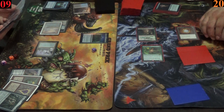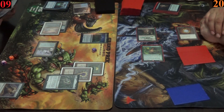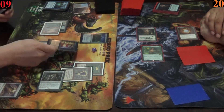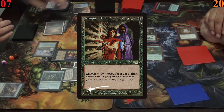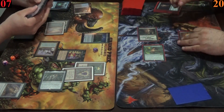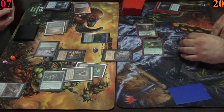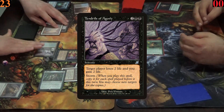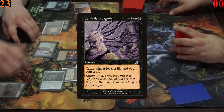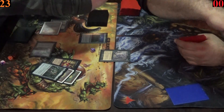He once again recasts his Moxes, and after that casts Vampiric Tutor, paying two life to tutor a card to the top of his deck — which, thanks to his Citadel, he can use right away. With a storm count of 14 so far, he reveals the card he'll place on top is Tendrils of Agony, which he casts to drain Armin's life completely in one shot and take the win.